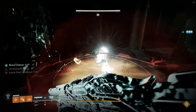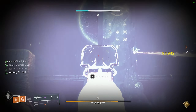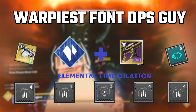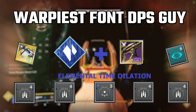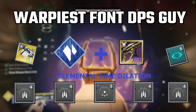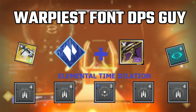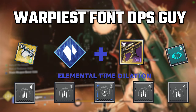If you do not have a Focused Fury linear fusion rifle, Vorpal or Firing Line works as well, but they are not as good. Cataclysmic with Bait and Switch also works great. For the third person, they will use Arbalest, a primary of choice, and a stasis linear fusion. Currently, Reed's Regret is the only linear fusion that fits this category. Ideally, a Triple Tap Focused Fury role is the play, but Firing Line and Vorpal also work. Know that Triple Tap is more important and you should not be using something like Clown Cartridge. For mods, this person will also use four copies of Font of Might paired with the stasis elemental Time Dilation, giving them 30 seconds of Font of Might when the well user casts their well.